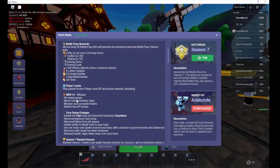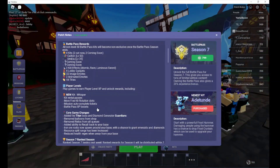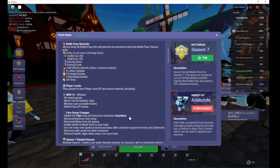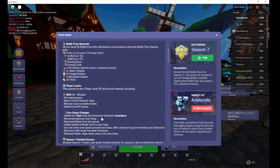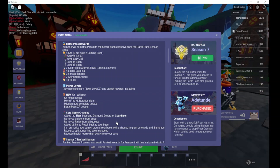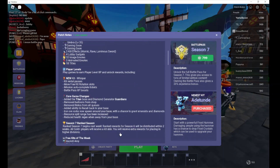New kits — Whisper. Kit rental passes, more free kit rotation slots, core out of the Titan boss, and diamond generated guardians. They removed balloons from the shop — they just removed the balloons. Remove all relics. Added the ability to recall back to your base. Iron ore rocks now spawn around your base with a chance of grand emeralds and diamonds. Resource split range has been increased. Reduced health regen when away from your base.